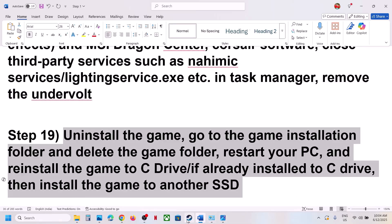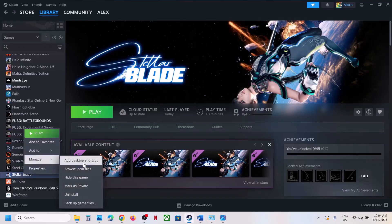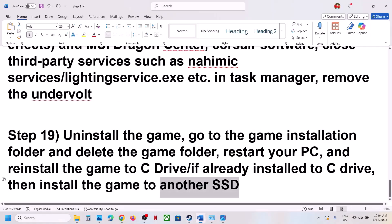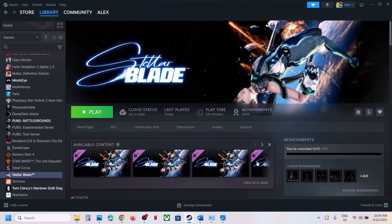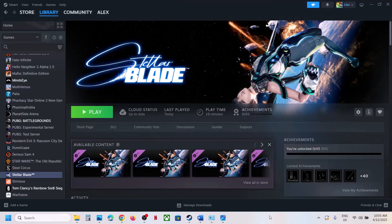If nothing is working, the last step is to uninstall and reinstall the game to a different drive. Right-click the game in Steam, select Manage, click Uninstall. After uninstalling, go to the game installation folder and delete the game folder. Restart the computer, then install the game to the C drive — if the game was on D, E, or an external drive, try C drive. If it was already on C drive, try installing it to another SSD. One of the steps in this video should help you run the game successfully. Thank you for watching — please like and subscribe.